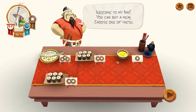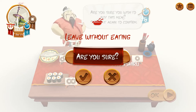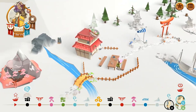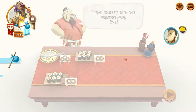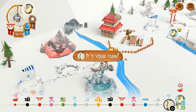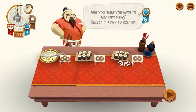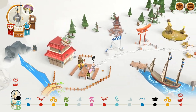This player gets first dibs on food, so we're going to get the cheapest one. We'll go ahead and buy this one. The neutral player gets to move up as well and can buy a meal — choose one of these. That's going to continue for a while.